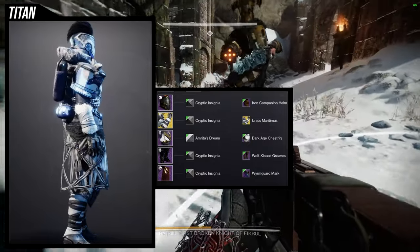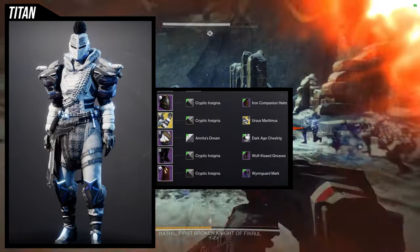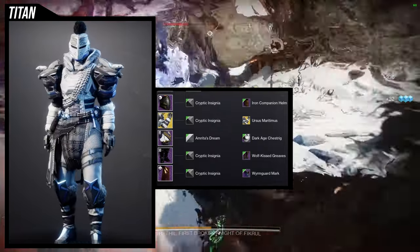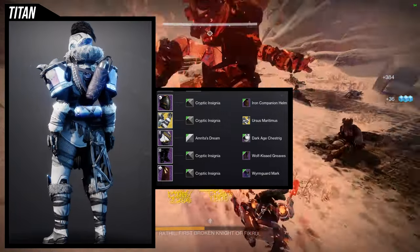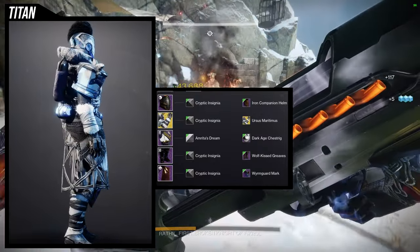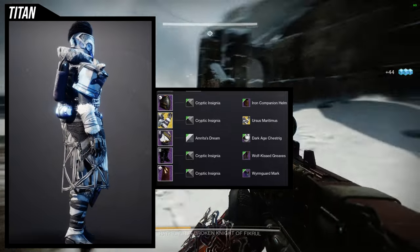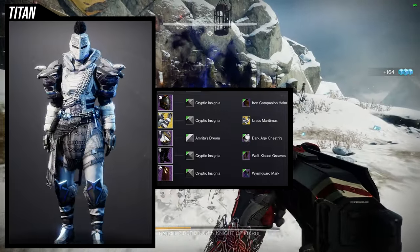Now that I'm looking at it — and I made this a while ago — this just clashes a lot. There are so many themes: the helmet and boots feel almost Viking or European, the boots are definitely Viking, the mark is folk-inspired almost like an Eastern European thing, the chest piece is snow gear, and the arms are more fantasy style. There's just so many things happening here that I can't in good conscience say this is amazing, but I understand where my head went. Let me know what you guys think.